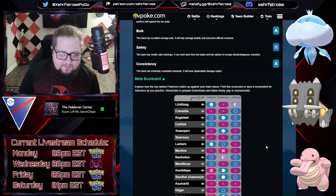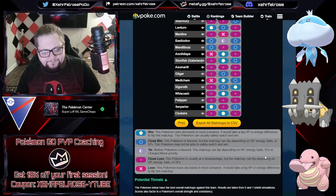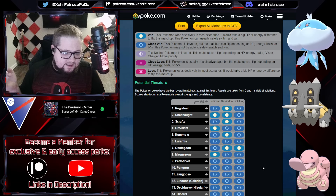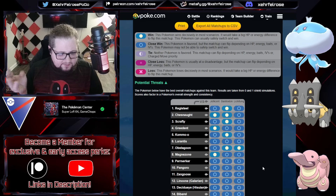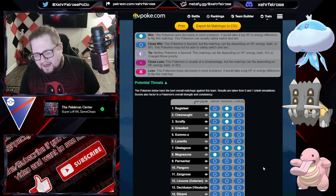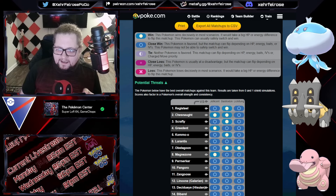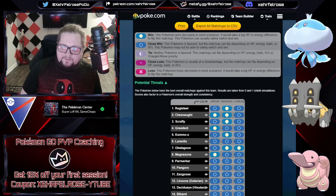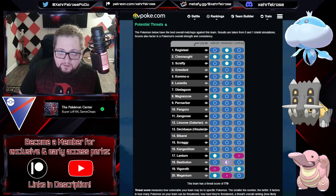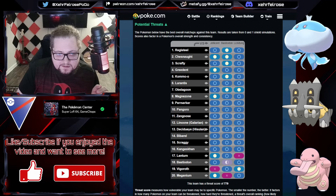Things to worry about with this team: Regieleki would be incredibly awkward, and opposing Bastidons are also a bit difficult — Bastidon might just out-bulk Jellicent. Aside from Regieleki, you're not going to see a whole lot of Scrafty or Chesnaught. The rest of the core breaker list isn't really common. I can see this team having the ability to play around most of it — so this is actually a really strong team from one of the strongest players in the world. Definitely worth giving a try.